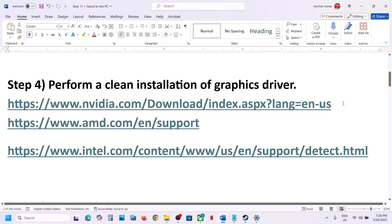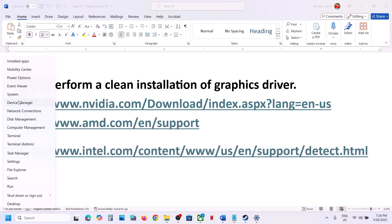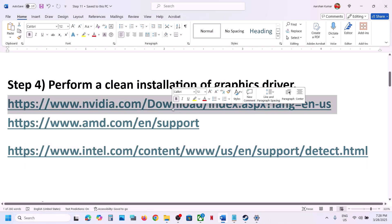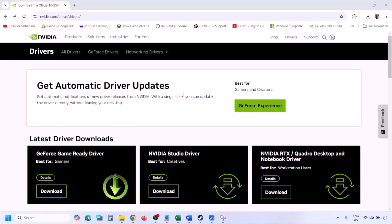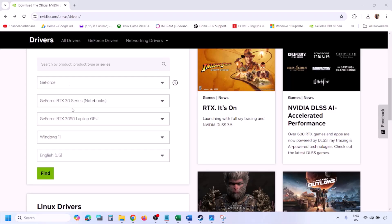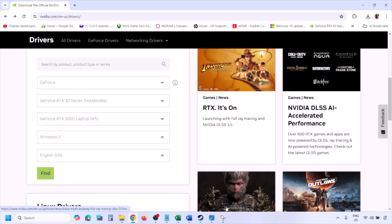The next step is to perform a clean installation of your graphics driver. If you have an Nvidia card, go to the Nvidia website. Also update your Intel integrated graphics card driver if you have one. For Nvidia, go to the Nvidia website, select your graphics card from the list, select the correct operating system — Windows 11 or Windows 10 — and then click Find.